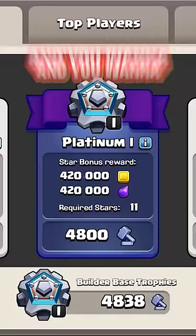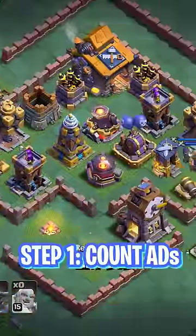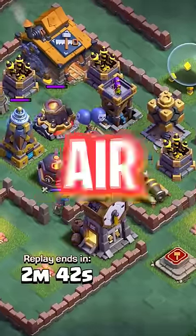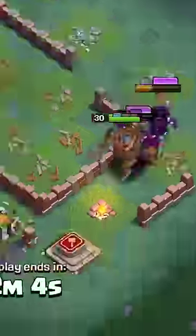If you want to get more trophies in Builder Base and get to higher leagues, you need to learn Base ID. Here are the basics. When you first see the base, you need to count the number of air defenses. If there are three air defenses and an air bomb, or four or more air defenses, this is an anti-air base and you most likely want to hit it with Super P.E.K.K.A.s, because you will completely destroy the base and still have a lot of leftover troops.